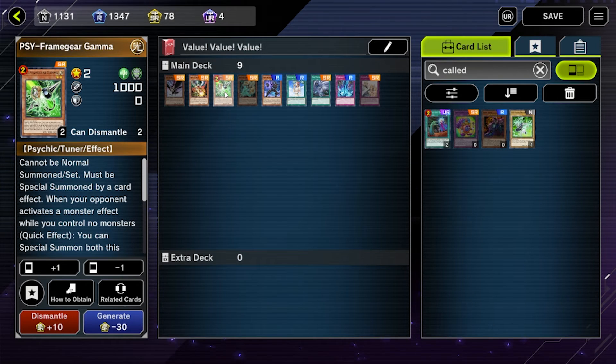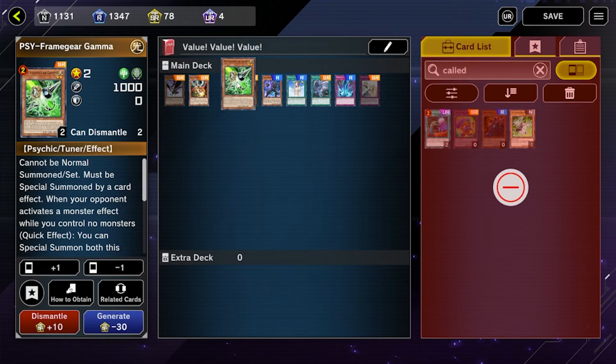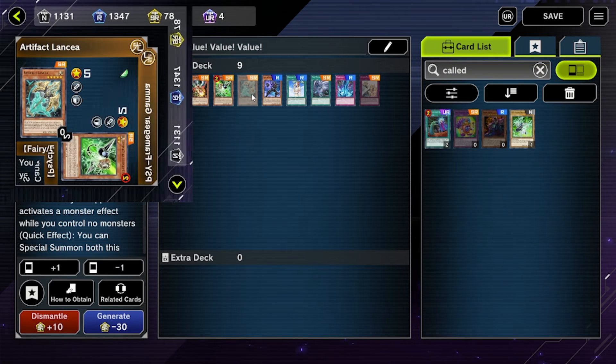We have Psy-Frame Gear Gamma, which is a great extender piece. When your opponent activates effects, you can quick-effect summon this and also get your Psy-Frame Driver. You can then set up for really cool link plays and get a board going. It's really good for decks that rely on their normal summon or just need an extender for combos.